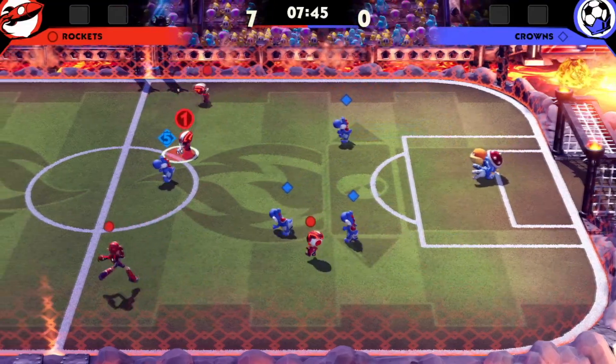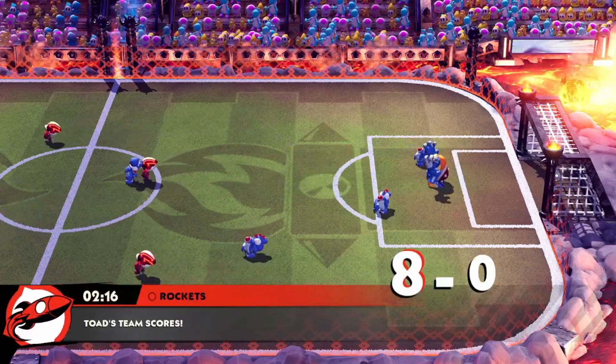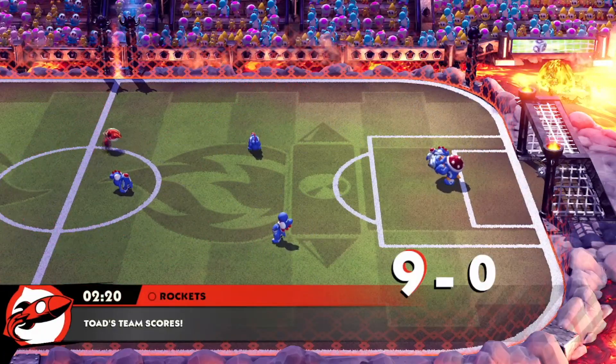And yes, the dodge is incredibly important because that's what triggers Boom Boom to go back and forth and not intercept the ball. Just like the Titan's chip, this is a problem with how Boom Boom tries to intercept passes.